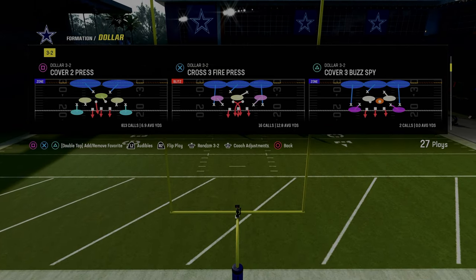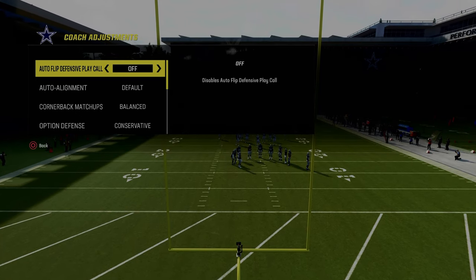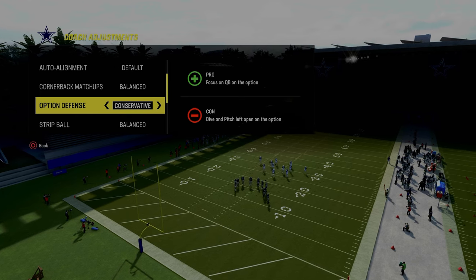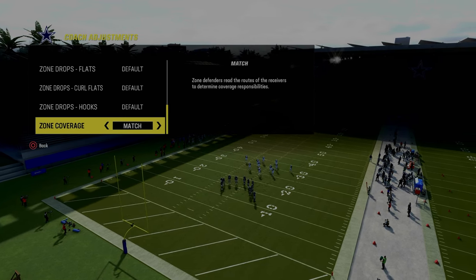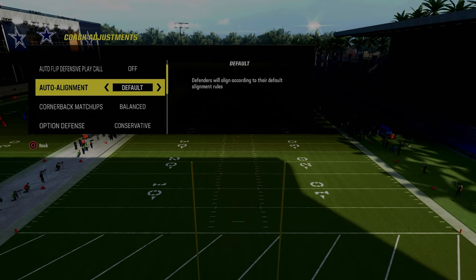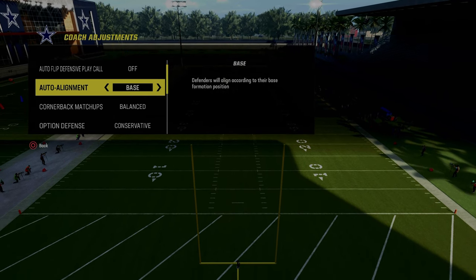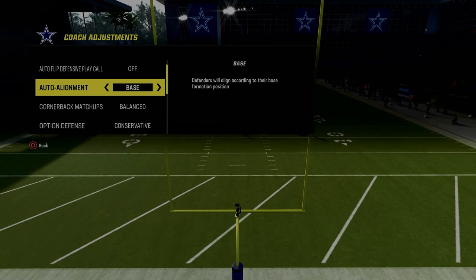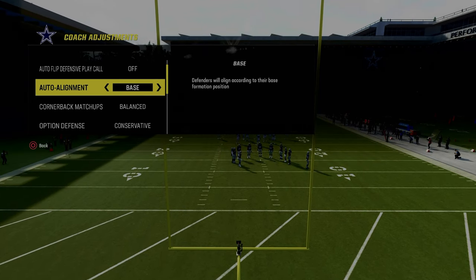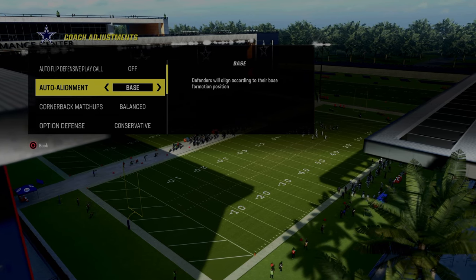We're going to be utilizing Cover 2 Press. From a coaching adjustments perspective, whenever you're running Cover 2 Press you want to turn auto flip off, go option defense on conservative, and zone coverage set to match. Because we're playing against Bunch Tight End specifically, I like to go with a base alignment. When I defend formations like Bunch Tight End, Bunch Strong, Nasty, or any kind of compressed set, I really like to go with base alignment.